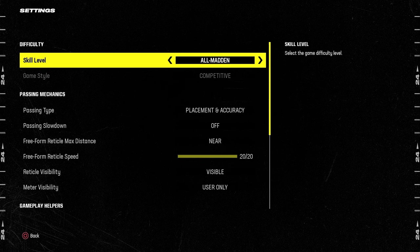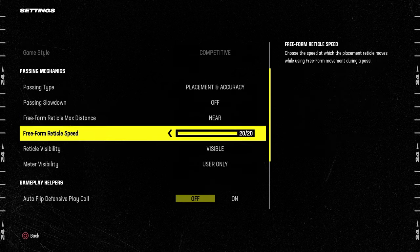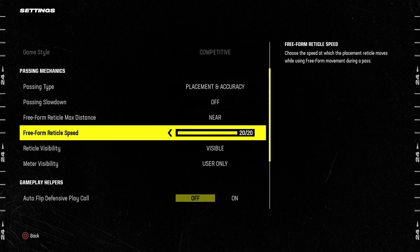For freeform settings, placement and accuracy near 20 out of 20. A lot of people like 20 out of 20 — that's the top level passing settings you can have. But some people who are just starting out or not as comfortable with the higher reticle speed, try 13 out of 20, 7 out of 20, or even 5 out of 20.